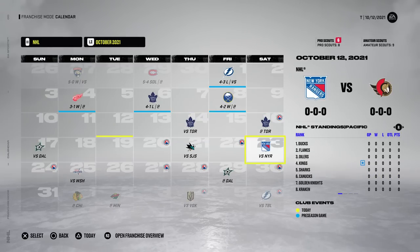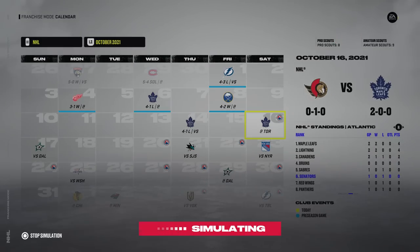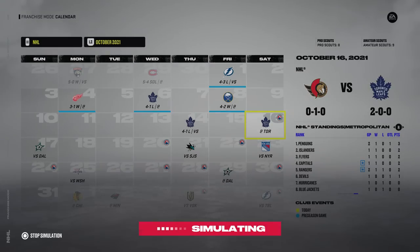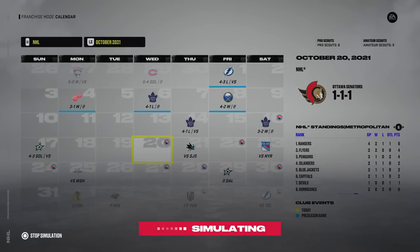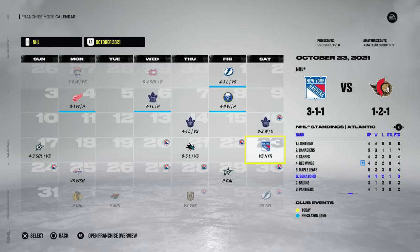There's gonna be a lot of editing required. Let's sim past the first game here against the Toronto Maple Leafs. That was close — a 4-1 L to the Leafs, and then a 3-2 W. Okay, so we don't have to trade our goalie yet. That was close as well — four goals allowed there. San Jose Sharks are up next.